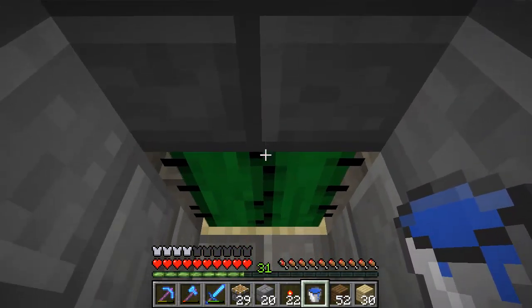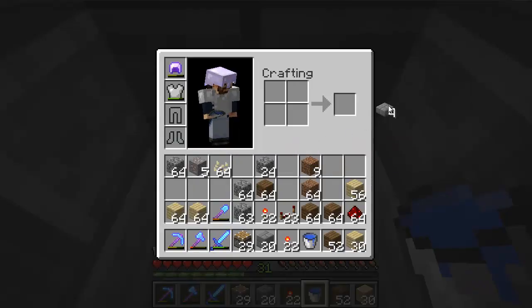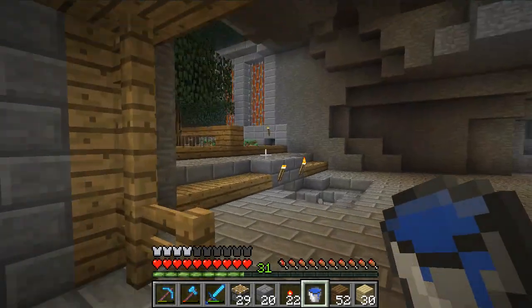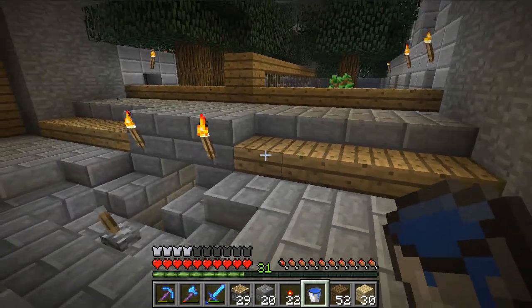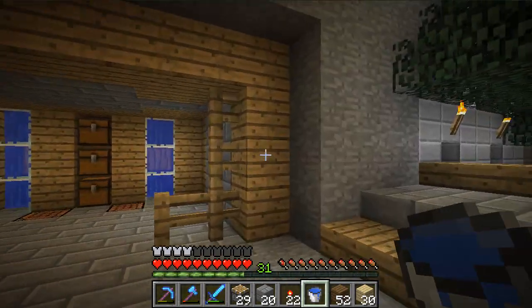I also added a trash can - pretty useful when you have items you don't need. You throw them out and they go right into the cactus. I also did some work on the tree farm - wood half slabs so it would match up with this wood right here.